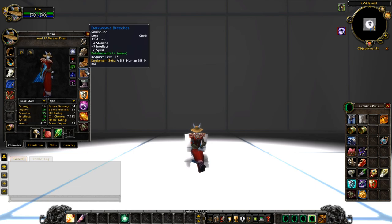Moving on to the pants, you're looking at the Dark Weave Britches. This is a very nice pants piece because of the spirit — it's nice for regeneration. You're going to slap 24 armor on here. What I recommend is sending the piece to one of your characters that is level 20 or above, since you need to be level 20 to apply this enchant. Always do the stuff yourself if you can, resort to friends second, and as a last resort rely on a stranger.